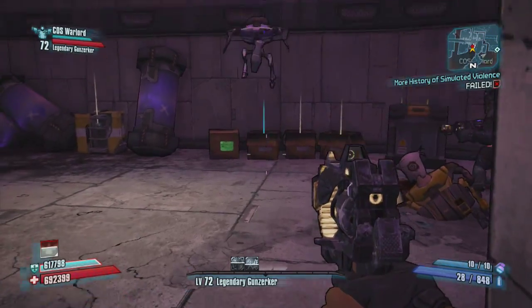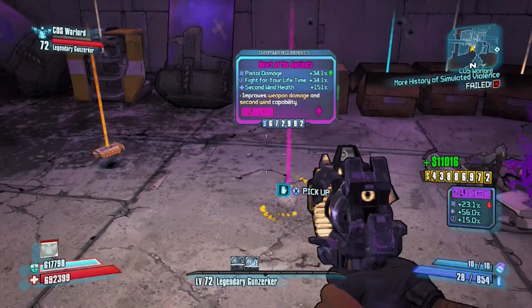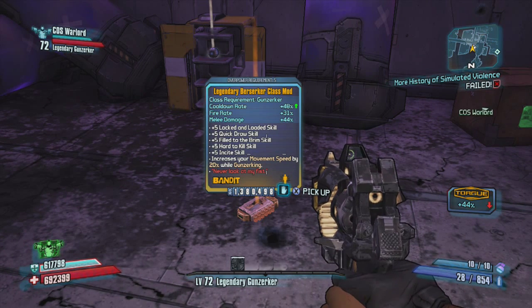Actually he drops two things that are probably two of the best things they can drop. Check it out — they probably always come for me right off the bat. First we got the Heart of the Ancients: 34% pistol damage, more fight for your life, more second wind. Legendary Berserker class mod, overpower requirement 5.